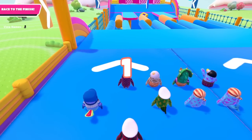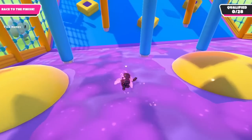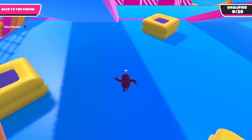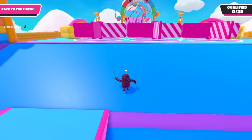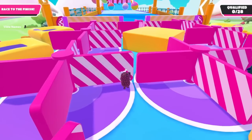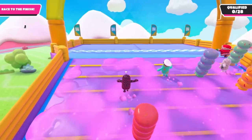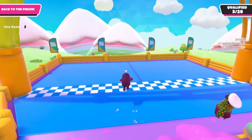Hey everybody, welcome to a new episode of Fall Guys! Not only a new episode of Fall Guys, but a new account. That's right, I am playing on a fresh account this episode. So you remember in the last episode, I did the new Hexathon event and unlocked the fish outfit. In this episode, I'm going to do that again, but on a fresh account. And we're going to see what happens.